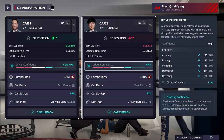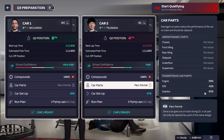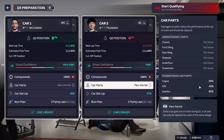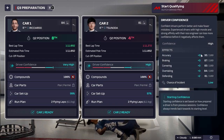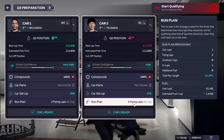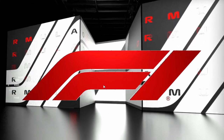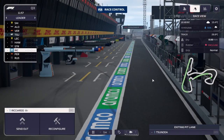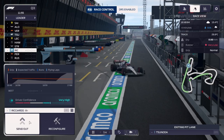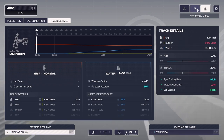Qualifying is pretty simple. Make sure you use the best parts that you can — it doesn't really lose a lot of durability during qualifying, so it's definitely worth it. Try and do a couple of runs to get your confidence high and get a little bit of extra stats. And again, the two flying laps back to back does seem to be a pretty reliable and consistent strategy.